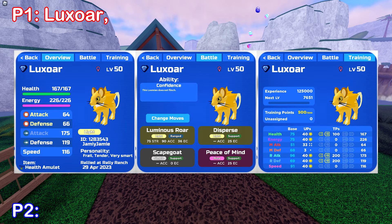Player 1's first Lumion will want to be a Luxor. You'll want it to have a very smart personality with 200 range attack TPs to hit as hard as possible, while 200 range defense TPs and 100 health TPs maximizes our bulk for range attacks. For the moves, we're gonna want to run Luminous Roar, Scapegoat, Disperse, and Peace of Mind. The ability doesn't matter, but for the held item, we're gonna want to run a Health Amulet to keep Luxor as healthy as possible.